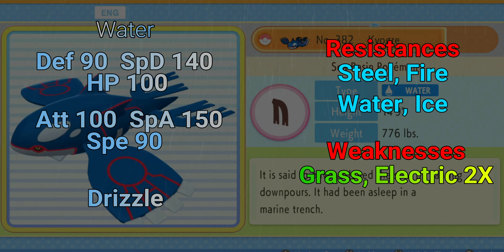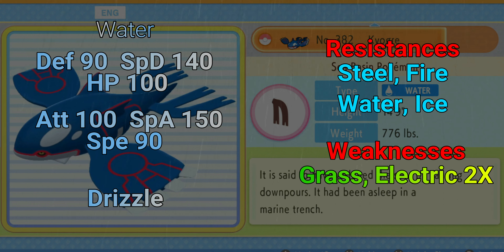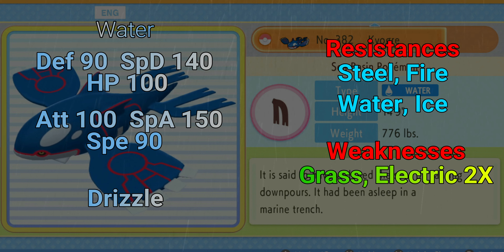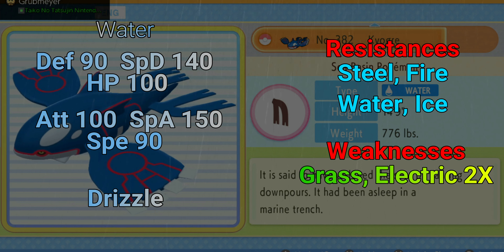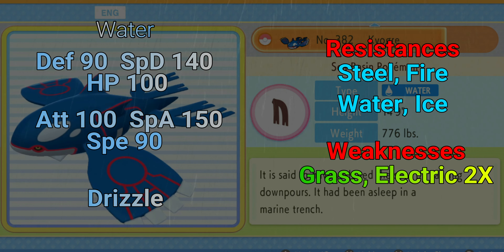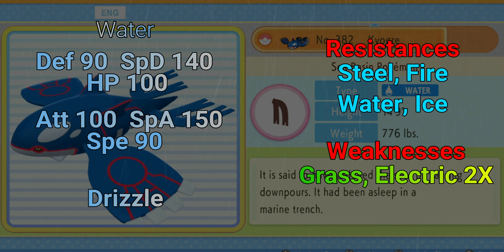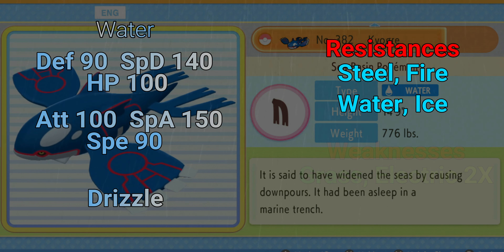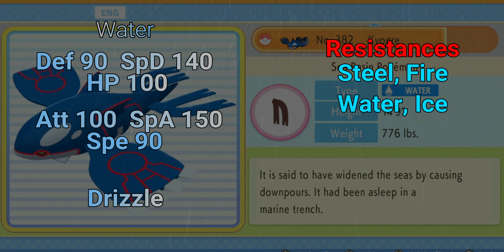Kyogre only has two weaknesses: Grass and Electric, both 2x effective. Just be careful with Grass and Electric-type Pokémon. Kyogre does have that favorable ratio — twice as many resistances as weaknesses — which is my preferred standard for Pokémon I put in my party. Kyogre definitely hits those checkmarks, but just make sure you're not pairing it unevenly against Grass or Electric types on the field.